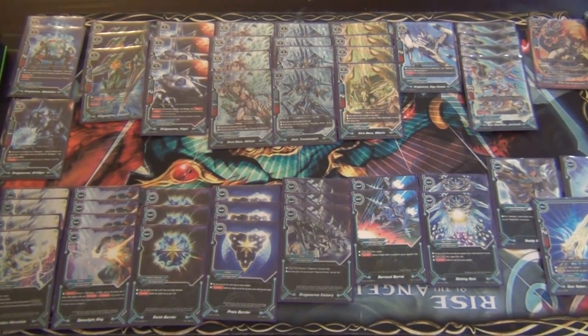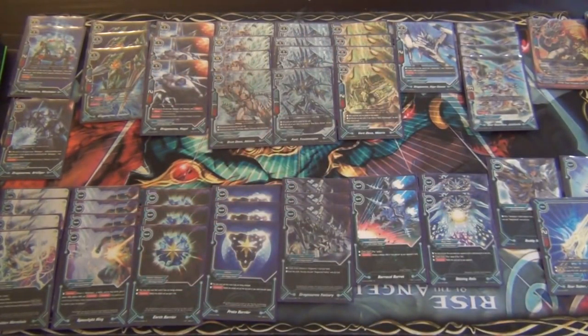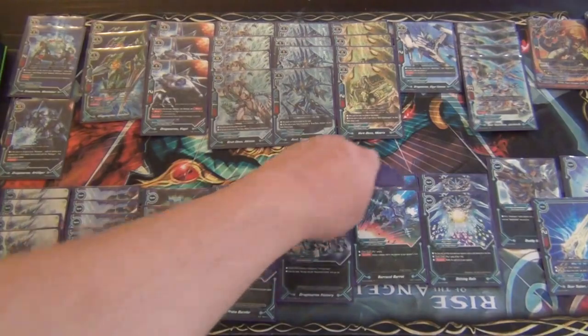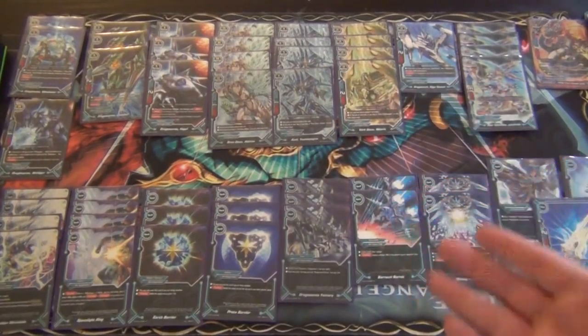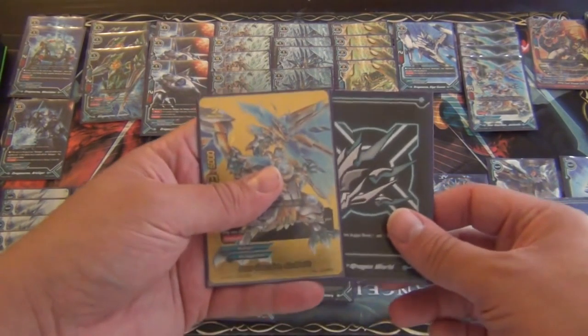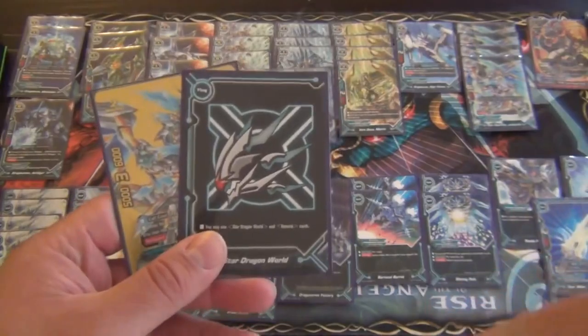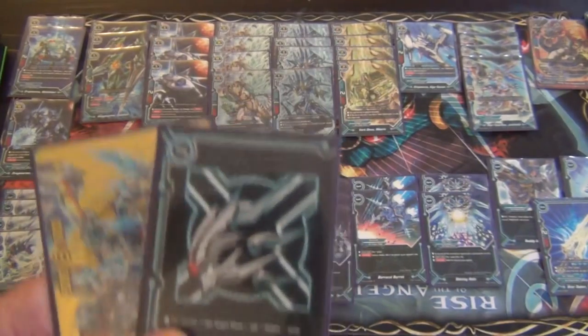That's the Star Dragon World deck profile. Star Dragon World has a lot of potential especially with just having one set and a trial deck to support it. The Crossknife aspect seems really good — they have other monsters not even in this deck with triple attack for five gauge. The combo to draw three cards is really strong, especially with the size 2 center card having seven defense — it's really hard to get around. Like, comment, subscribe, and leave a comment below if you have questions or cards you like using in Star Dragon World. Thanks for watching.